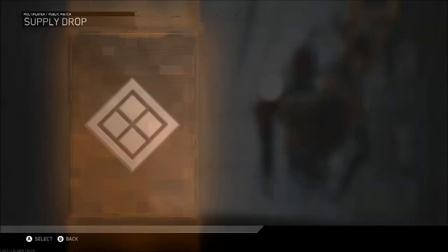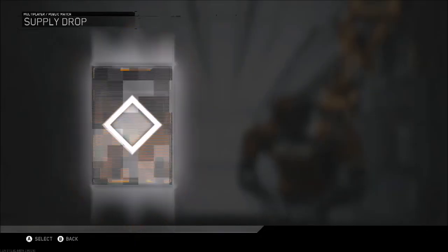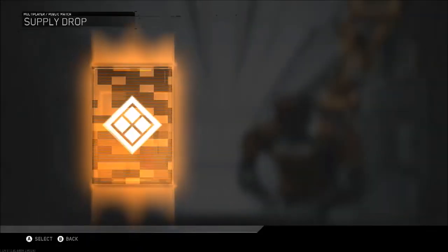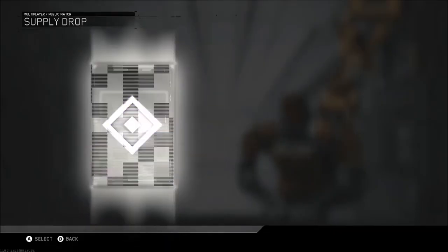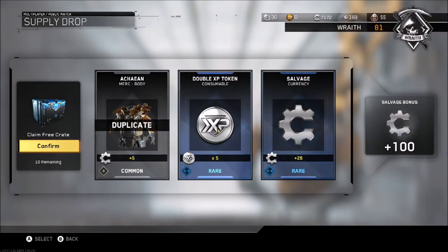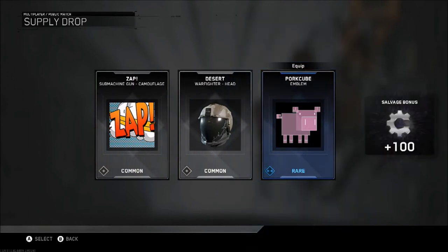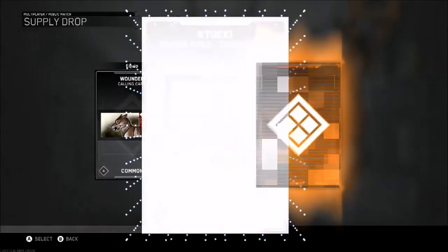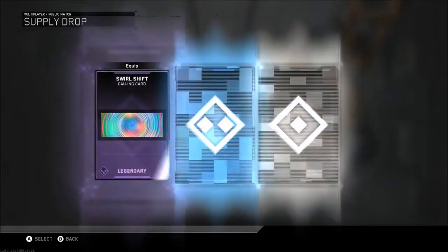Nearly 7,000 salvage now. In the new CoD I think there are meant to be supply drops but they won't change the guns - but that's what this game said too. I don't know how I feel about the new CoD. I would have uploaded videos on the beta but I was on holiday so that didn't happen. Now we've got 30 double XP tokens. Over 7,000 salvage - maybe we can get over 8,000 with the remaining crates.